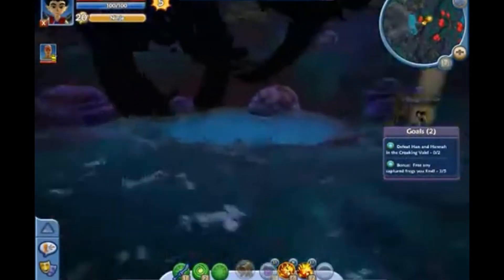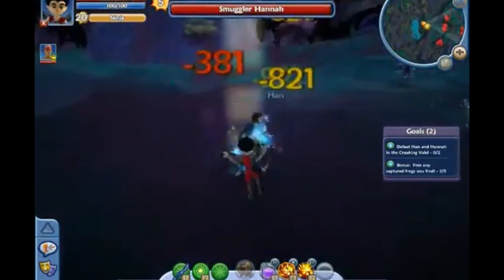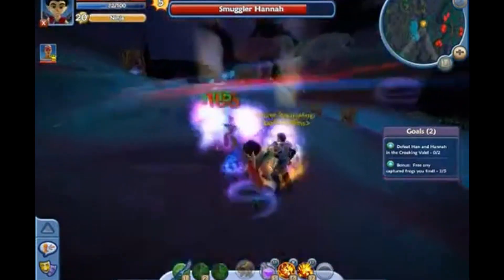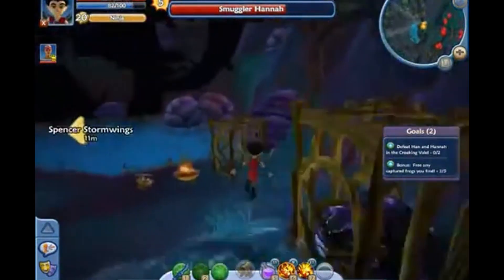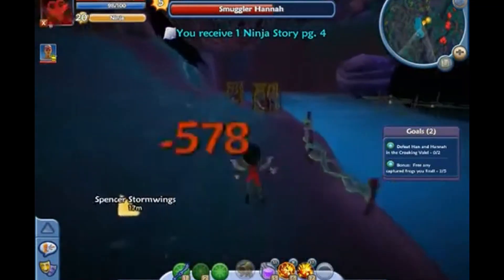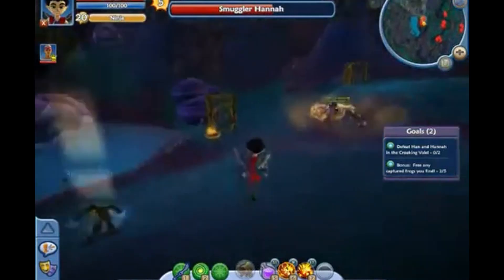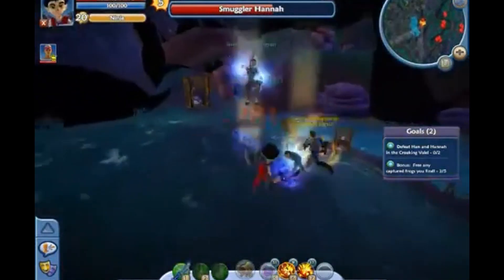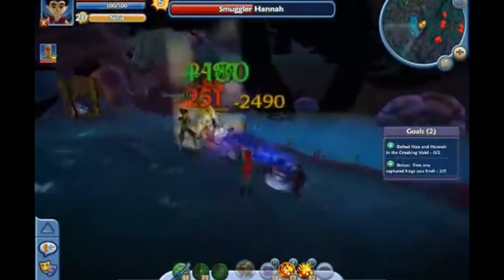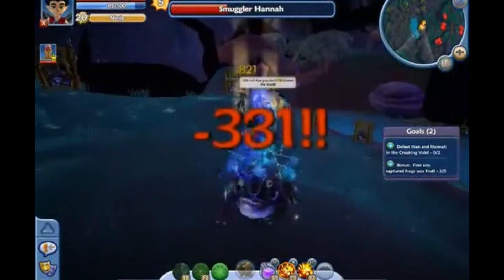At number 5 is Croakingvale. This has you going up against some frog smugglers, which is probably where all the frogs on the marketplace come from. It has a double boss fight — Han and Hannah — but unfortunately there's no dialogue and they function exactly the same. The layout is really interesting with lots of bridges and twists and turns, so it gets a 6 for that. Story is a middle-of-the-road 5 due to lack of dialogue, and aesthetically it's pretty simple so it gets a 5 there, coming out at 16 points.